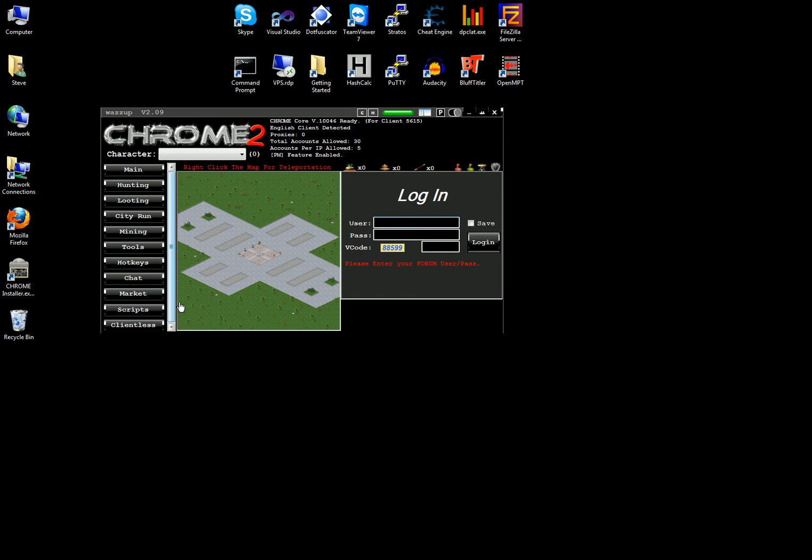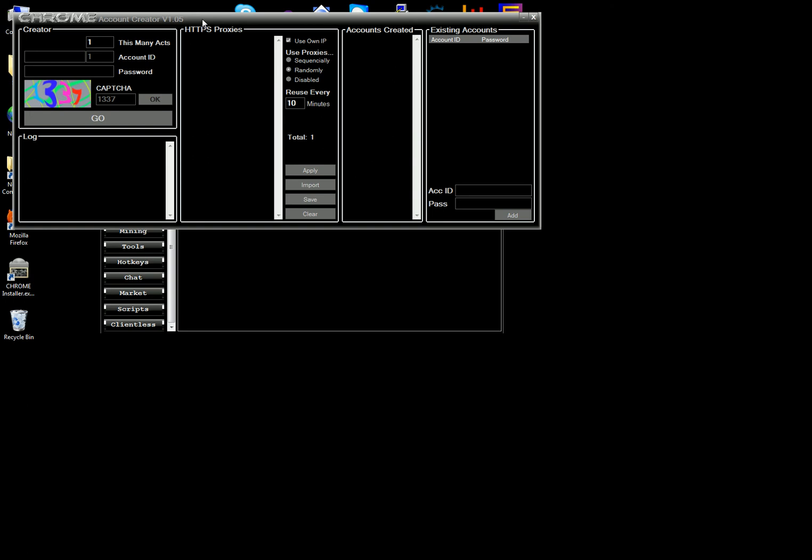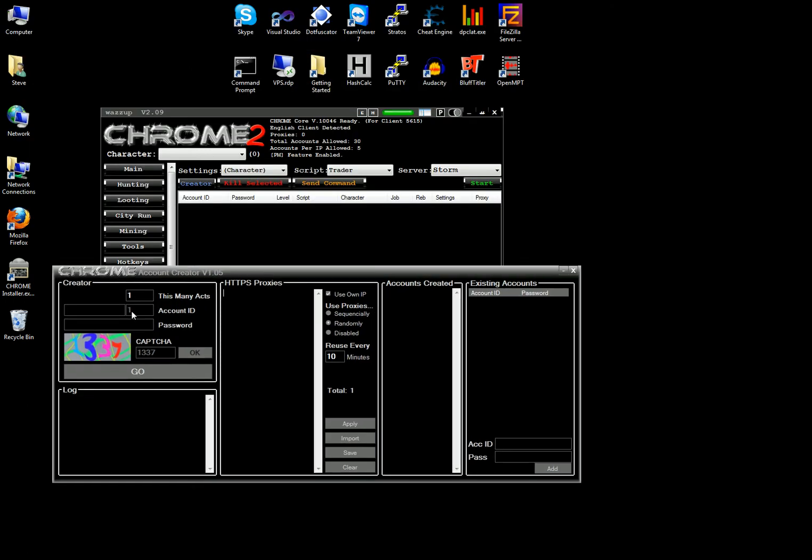Okay, now this is a brand new installation so I've got no accounts or anything. What I'm going to do is create one account from the creator there. Doesn't really matter what I call it — I'm going to keep with the theme. Just give it any name and give it a password — one two three four five — yeah, that's enough. And just create an account, that's f4md.